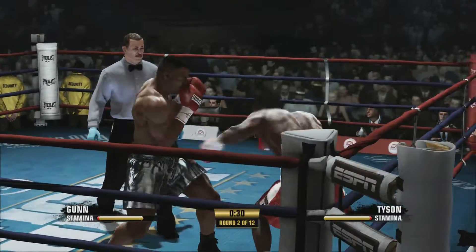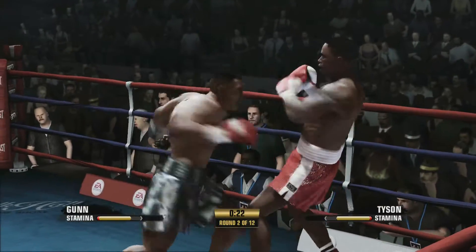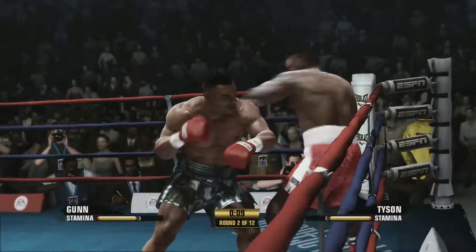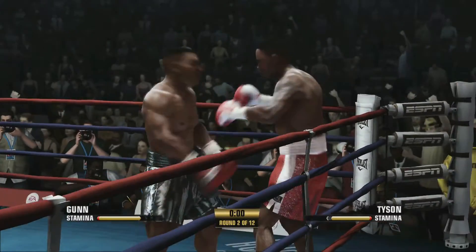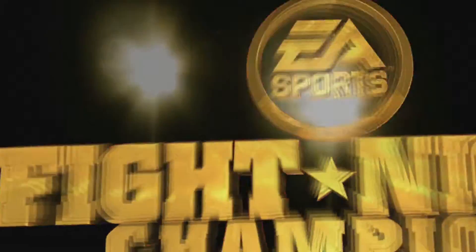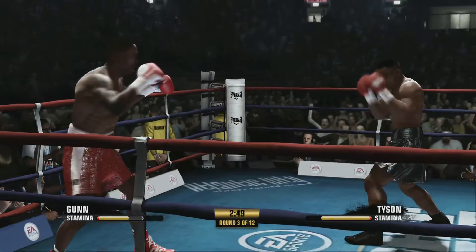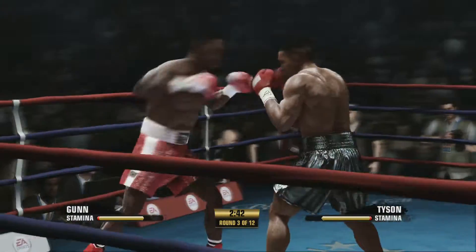Nice uppercut there for Max, and he's out of the way for those shots. Trying to slip with the jab, trying to hit him back to the body. That cut is definitely bad for Max Gunn. Tyson just wants to walk forward and destroy, throwing these shots with bad intentions — he is looking to take Max Gunn out.